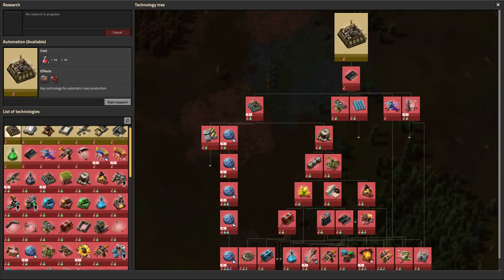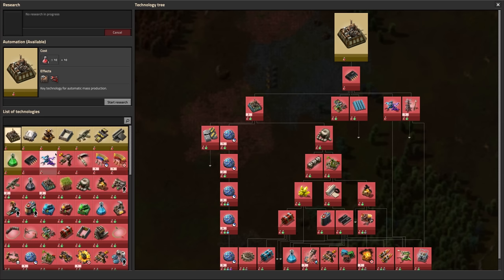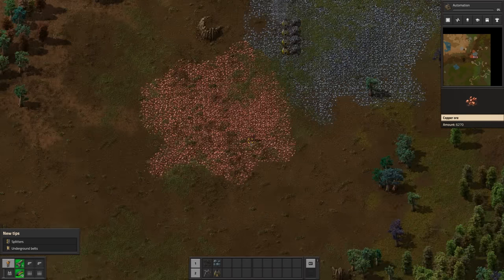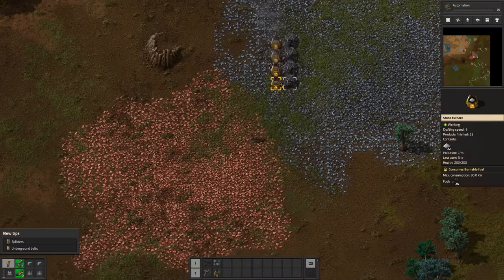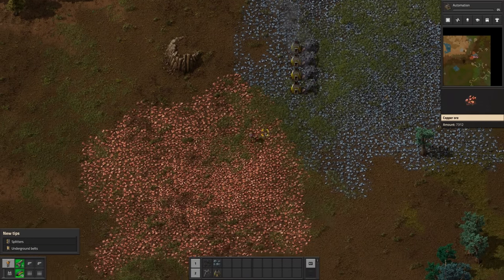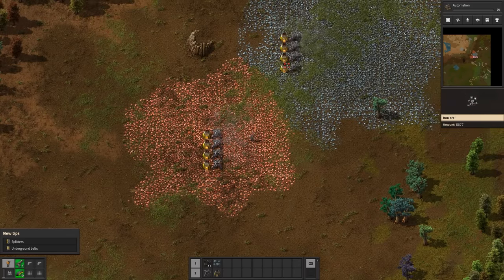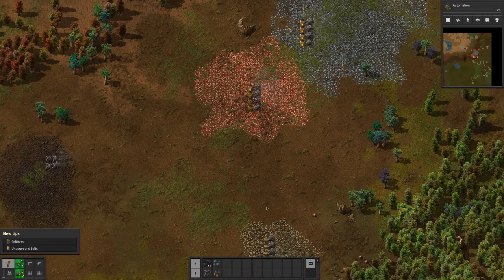If we look at the research tree we can see it's a pretty big one. I know there are Bobs and Angels mods — I used to play them way back in the day — and that will increase this tenfold. We're going to stick straight to vanilla for now. If we go onto a season two, I'll definitely install them. The first thing we want to look at is maybe automation, or even logistics — maybe the underground belts or splitters. But automation should be good for now, let's start the research on that.